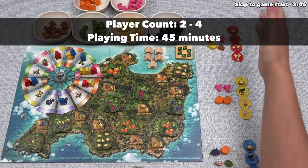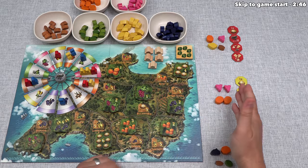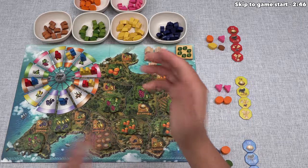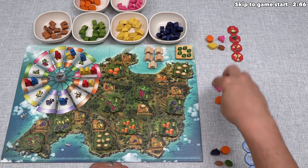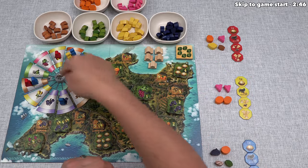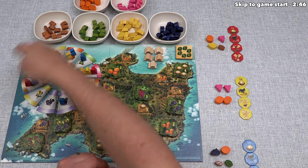Let's start with a brief overview of the game. Each player is a Majorcan farmer on the island of Majorca. Players are going to be moving their farmers around this windmill, and on each turn, you are either going to move a farmer to gain fruit, use a special power, or cash in fruit to satisfy the needs of community tiles. In order to satisfy those needs, you need a donkey cart to carry the fruit over, and you gain these donkey carts as you move around the windmill.